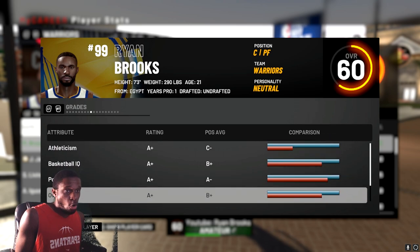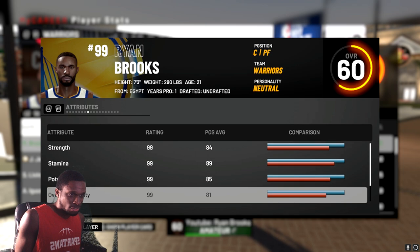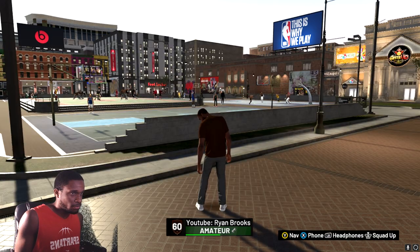Going back to 2K, you can now see all A-pluses and 99s across the board on everything. That's the first part — getting all your attributes maxed. You can also do max badges, which I'll show next.